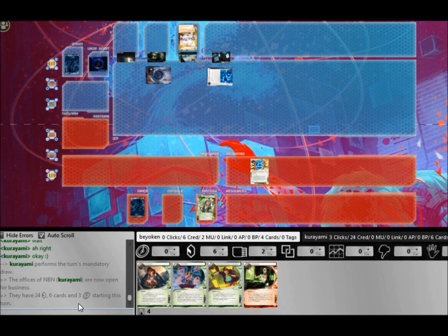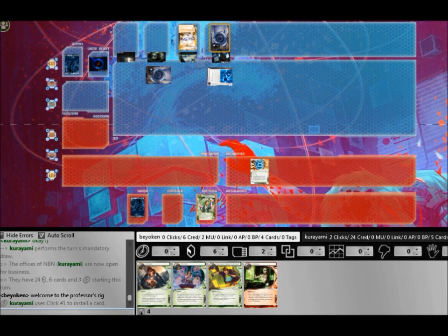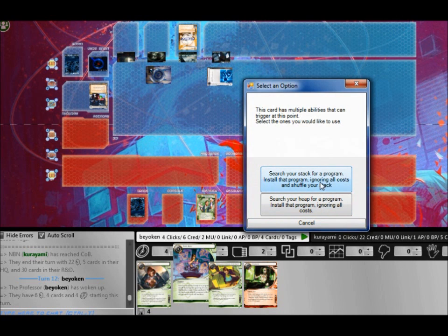I get into his remote server, make sure he cannot use his SanSan City Grid, then scavenge the Yog back for a Magnum Opus so I can gain some reliable economy. The Magnum Opus is very important for economy — it was totally worth it. After breaking through the remote, scavenging it back for Magnum Opus because I probably won't need to break into that server again.